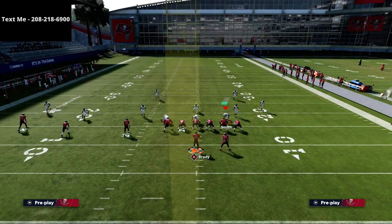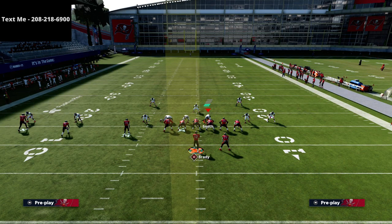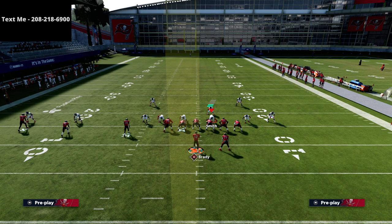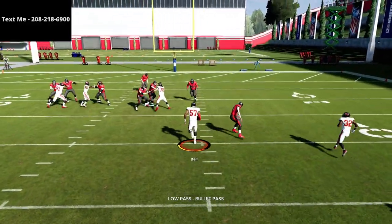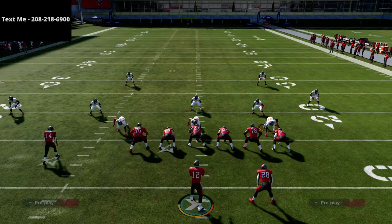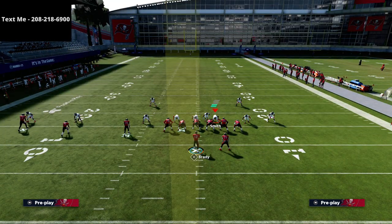Your first read, just because of how the routes work, is you're going to want to look to your running back first. Then I'm also going to look to my post. My post route is pretty unique — you're going to see the post route with a low ball down. So if you see a yellow drop on that side of the field, it's a high-low between the post and the in route to the back. Most of the time you're going to hit the post, because this is what you're going to get most often.